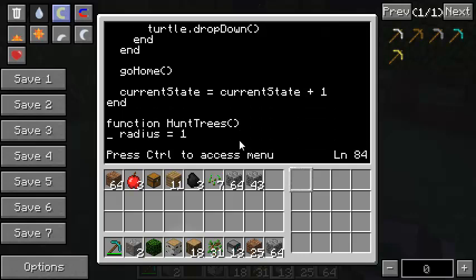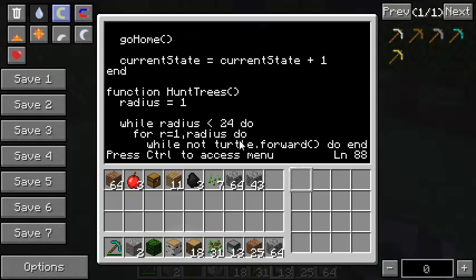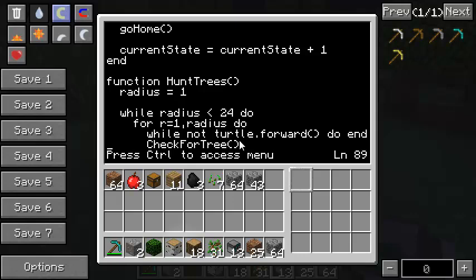Now the new function you haven't seen yet - the hunt_trees method. This is the state that happens after he gets the cobble and dumps the junk down the hole. He starts with a radius of one. While the radius is less than 24 - technically it's a diameter but I'm calling it a radius of a spiral - he loops from 1 to the radius. The radius starts at 1 and increments every time he makes two turns, making a spiral that keeps getting bigger and bigger. So he'll go one, then two, then three steps forward each time he moves.